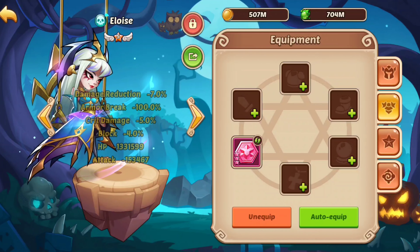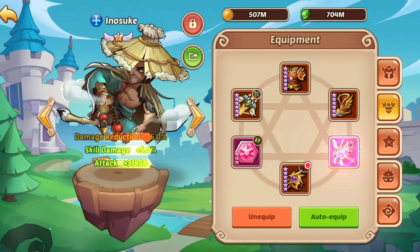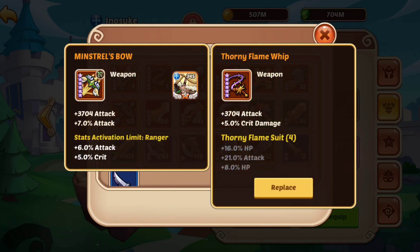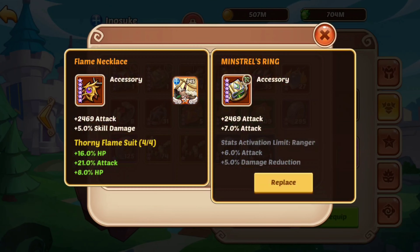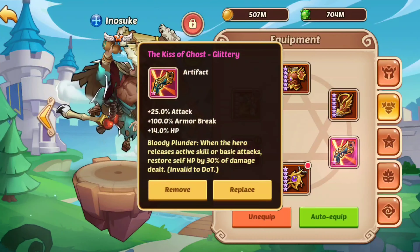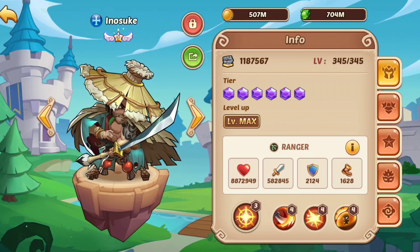We got 26 — let's go. Eloise, you can just be Eloise, we don't really care about you, we just give you some crappy gear. Does he need crit? He doesn't really need crit, and he doesn't really need damage reduction either. Yeah, let's just give him crit.